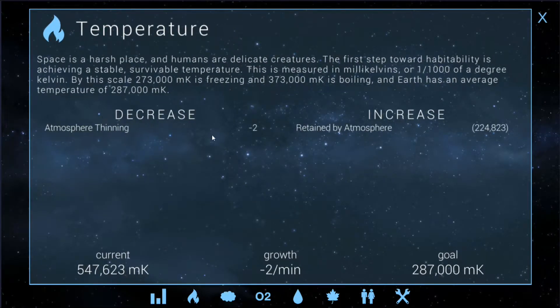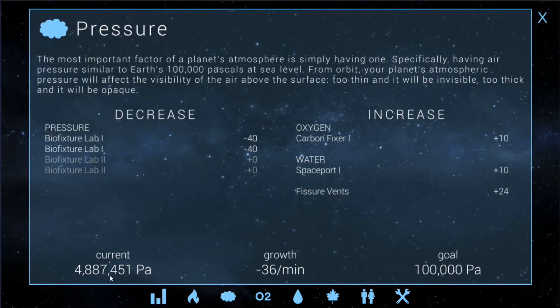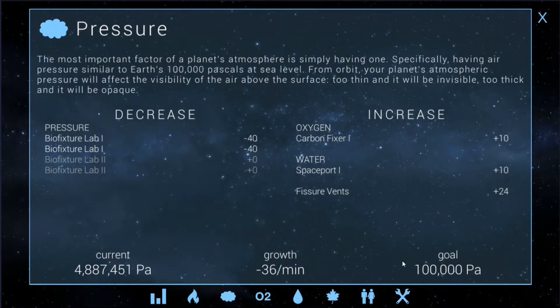The heat's starting to slow down a little bit, so eventually we're going to be researching and creating temperature things to start lowering the heat a bit more, but we'll let that keep running the course it's running now. Pressure is down to 4.8 million. We turned off the two bio fixture labs, which puts us down to 4.8 million — that's really, really good.